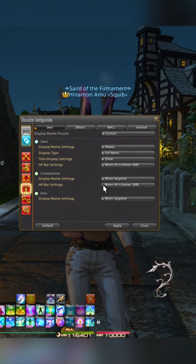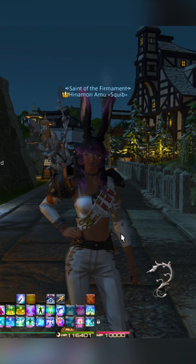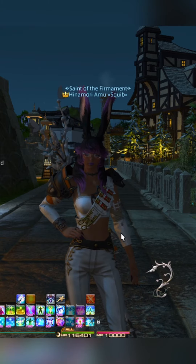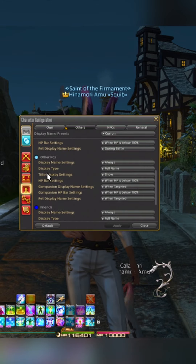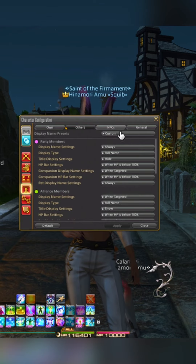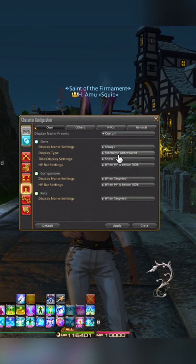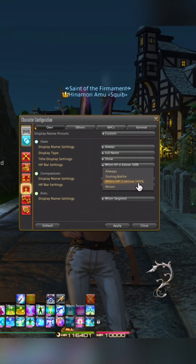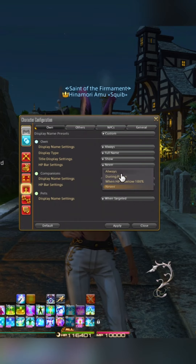Basically this just helps with either people who are color blind or are annoyed at some of the colors. I do it because I like brighter or darker colors — I made my alliance members green, while other player characters stay the default color that base Final Fantasy gives you. Also under this, you can change it to where you can see their full name, last name, first name, or just the initials. You can also set it so you can never see their HP unless it's below 100, never see it, or only during battle.